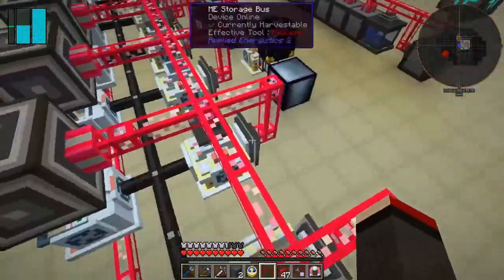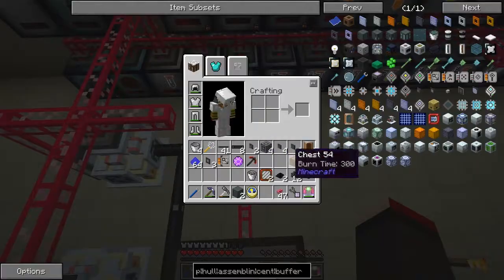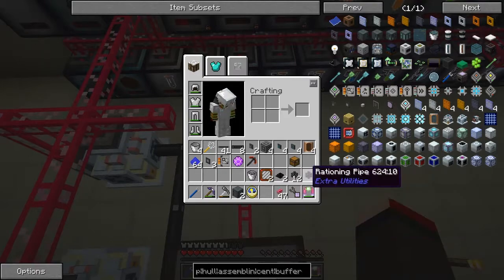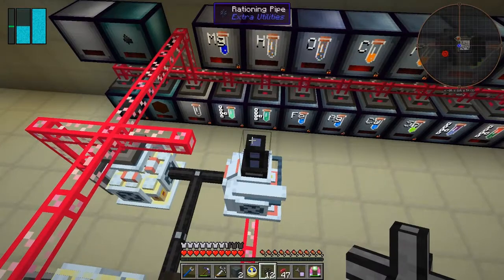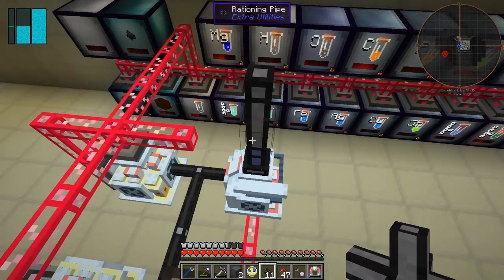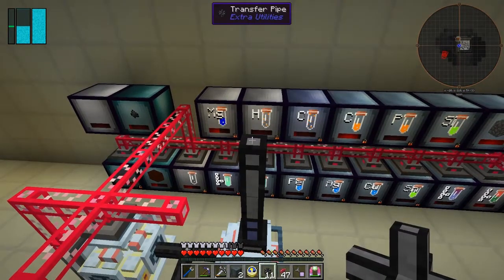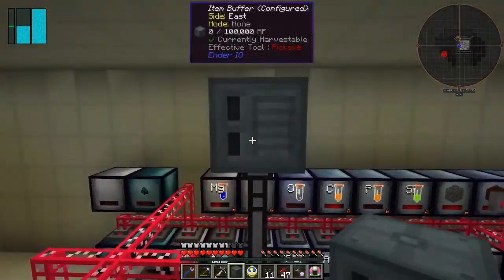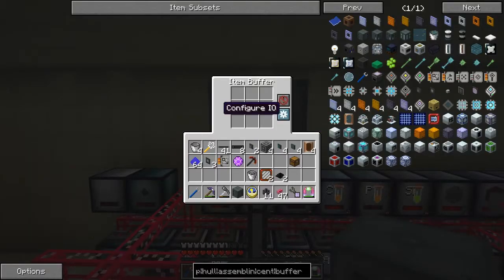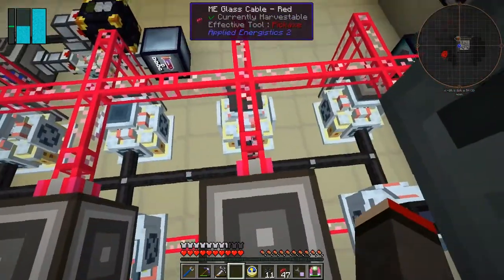Let's get up here. So we're going to jump around a bit. We need to put the rationing pipe onto this ME interface, then put another cable on top. On the cable we'll put one of the two buffers, and the other one beside it. So we have the two buffers in place.